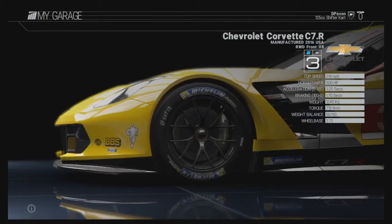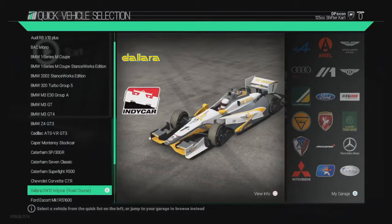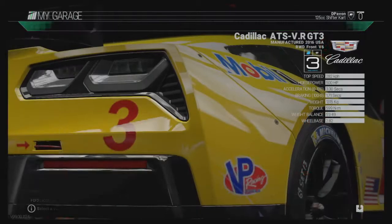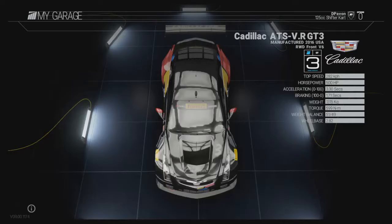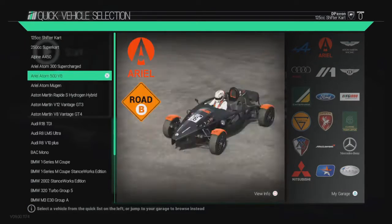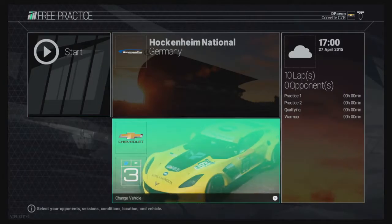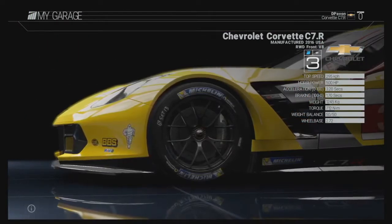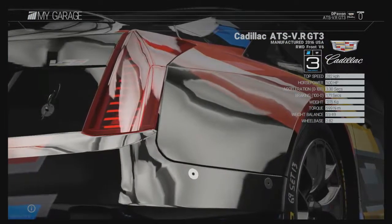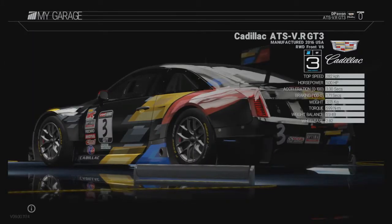The second car of this race pack is the Cadillac ATS VR GT3 — so it's a GT3 car. Also 500 horsepower but a little less top speed. The Corvette was 295, the Cadillac is a little bit slower at 282 km/h, and a little bit heavier. But it should be a nice car anyway.